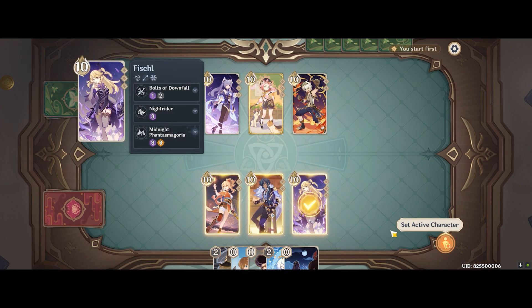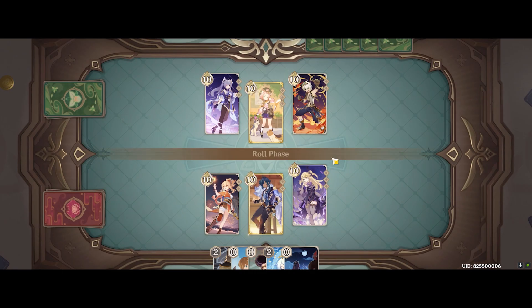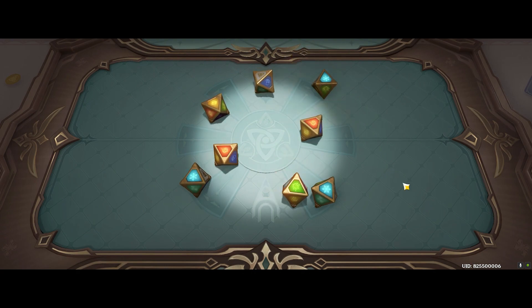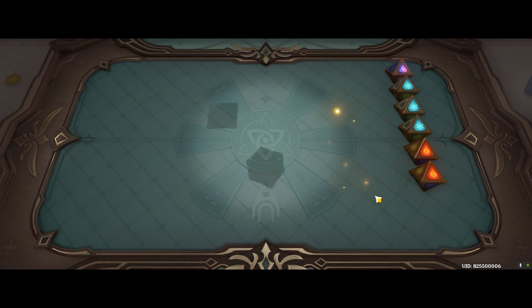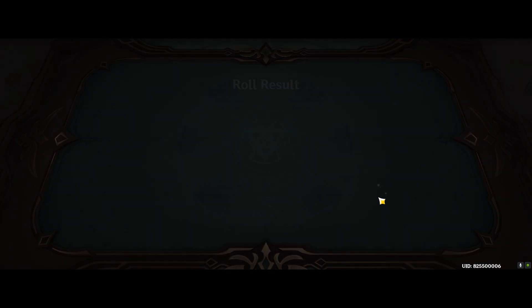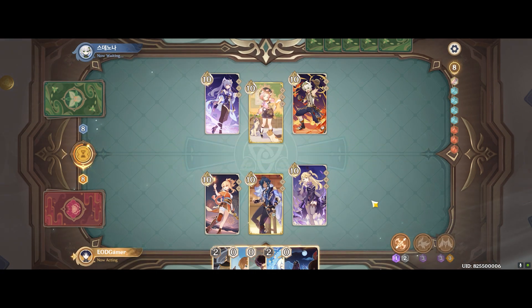I'm running a Yoimiya, Keiya, and Fischl team. I like this composition because it does good AOE damage through superconduct, very good burst damage through melt, as well as overloaded damage with a bit of control. It also has very good rotational skills since all three characters have some kind of off-field ability in their kit.